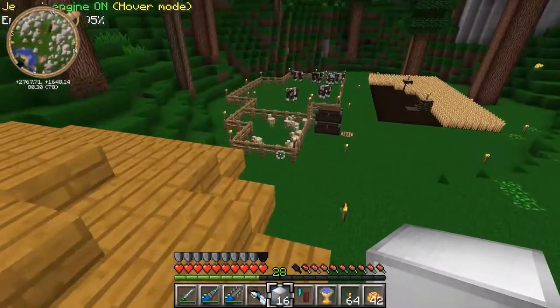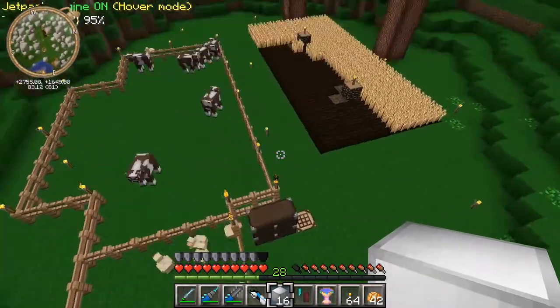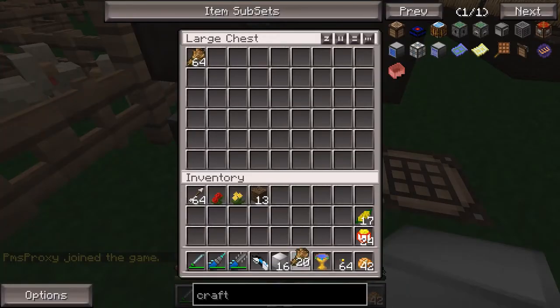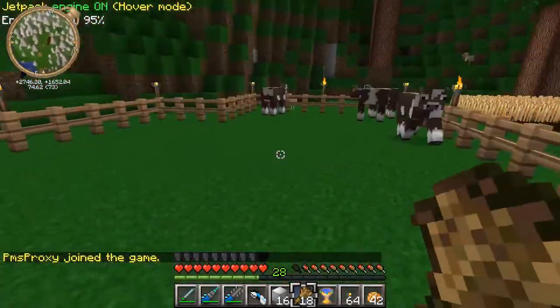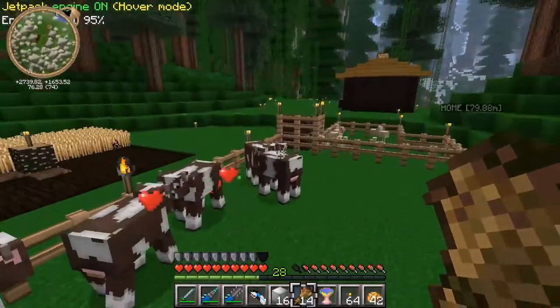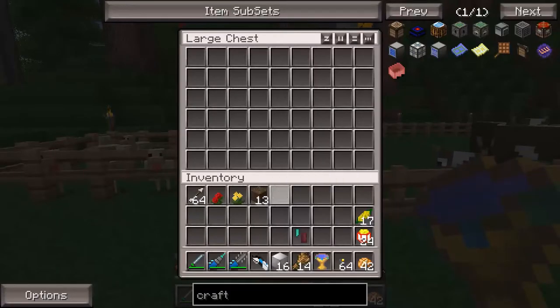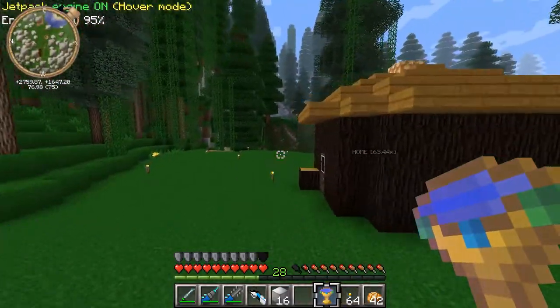I also added some farms up here. I got my cow farm, wheat farm, and chickens. Let's breed these cows real quick. There we go — get some more meat cooking. That goes in there. All right, so let's head to the desert now.